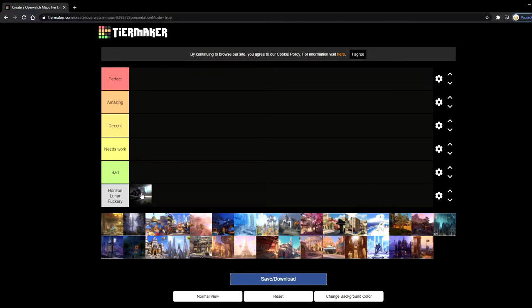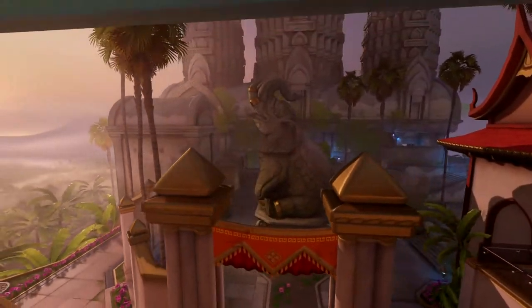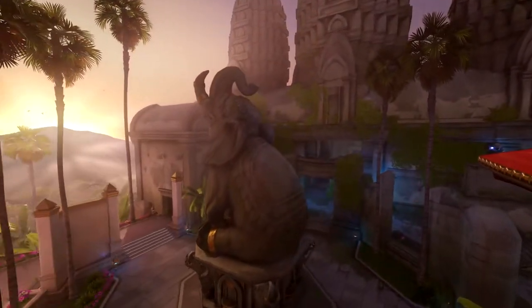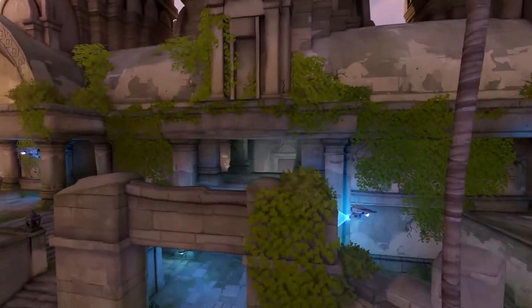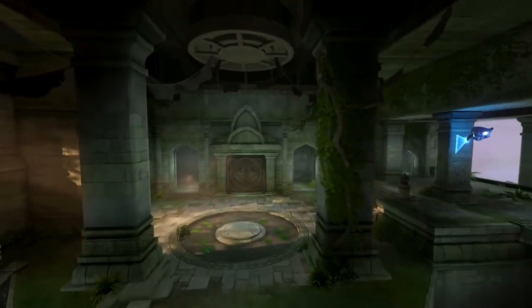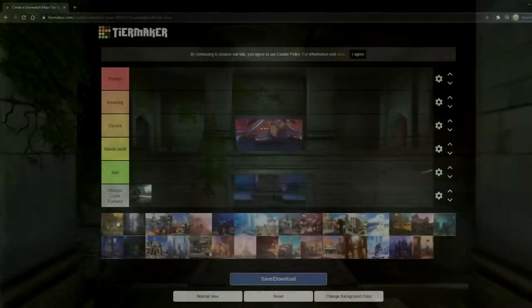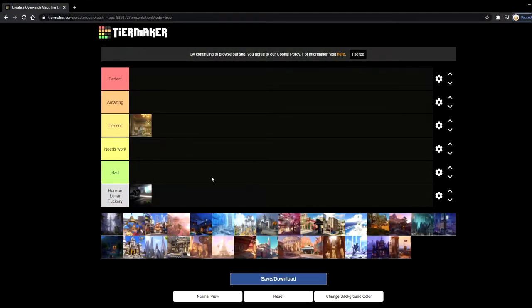Next we've got Ayutthaya. It's not really an actual game map, but it does have 3v3 elimination and some team deathmatch stuff, and I believe it's the most well-known capture the flag map. I hate capture the flag. 3v3 elimination is pretty fun, and when it comes down to how the actual map looks, I'm probably just going to put it in decent. It's a good 3v3 elimination map with a nice layout and it's a really pretty place.